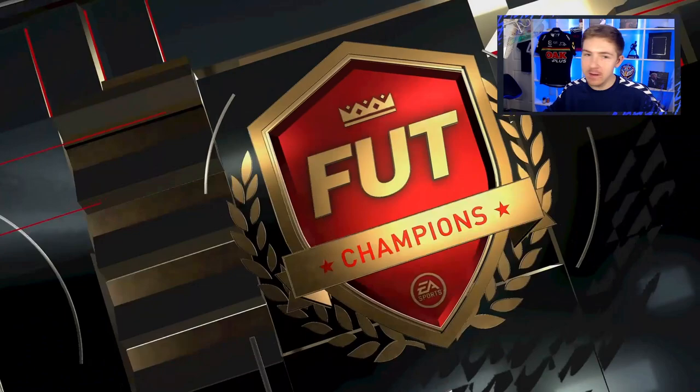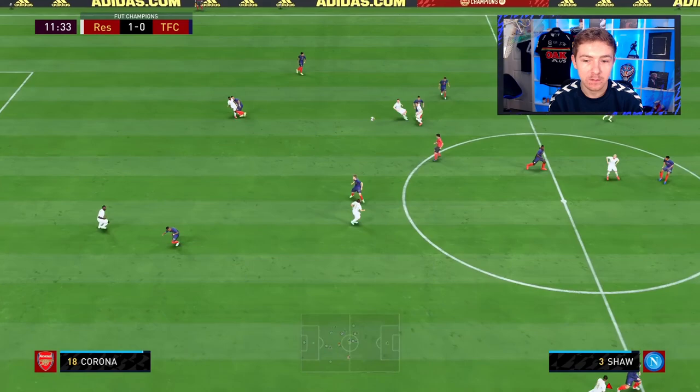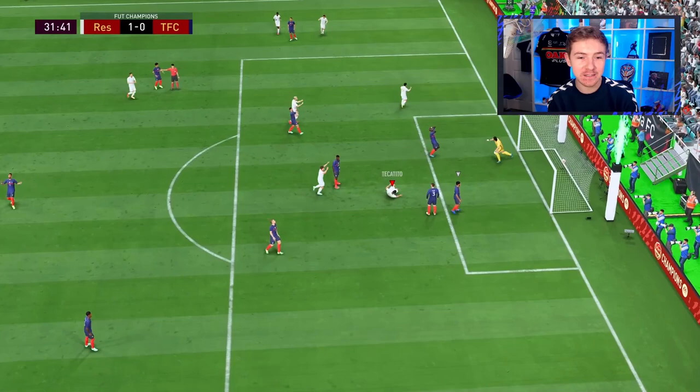It's going to be another Premier League-themed side for game number three. Sancho trying to get away from Cornet — that's just not going to happen. Cornet does well to distribute. In space, let's go for it — Cornet's delivery to the back stick is a good delivery and it's an assist as well.